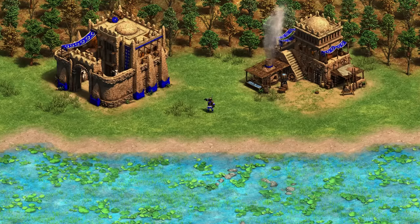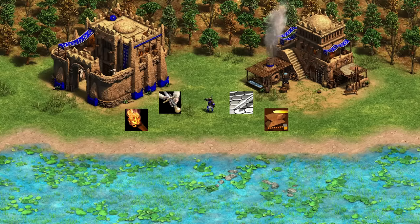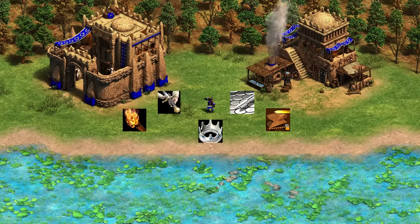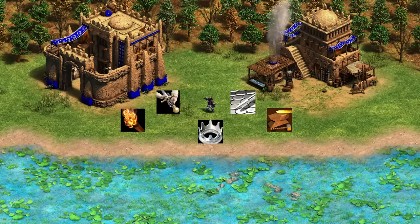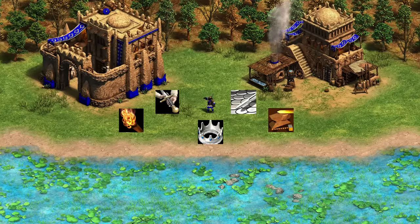Next up, we've got the Ethiopians with the Shotel Warrior — same thing, exactly like a Militia upgrade. They also have a unique tech, Royal Heirs, that makes them receive minus three damage from mounted units, and mounted units also includes cavalry archers and something like an Arambai. All mounted units deal three less damage to the Shotel Warrior, which is a really nice bonus.